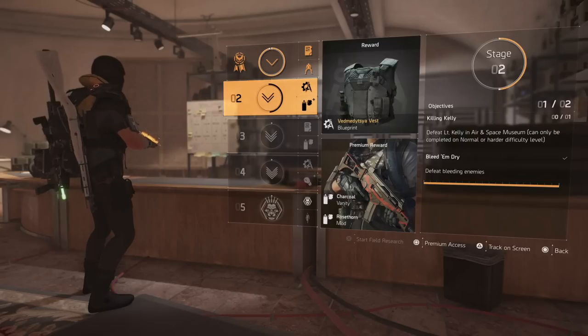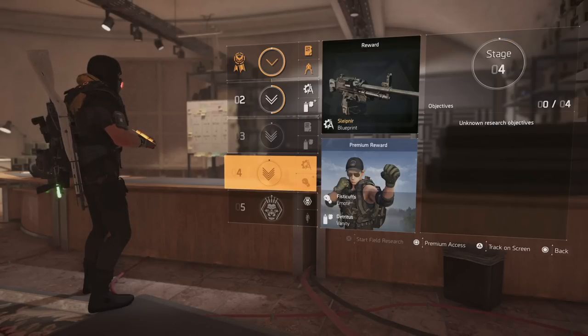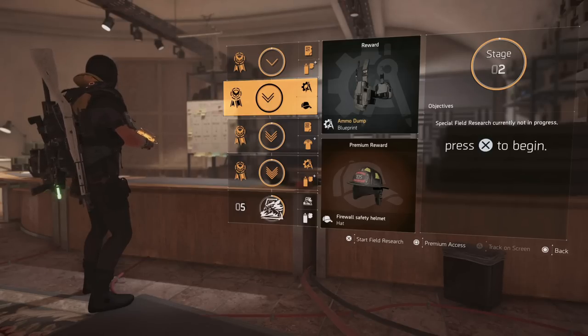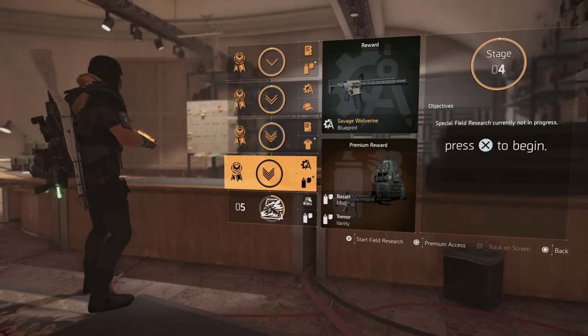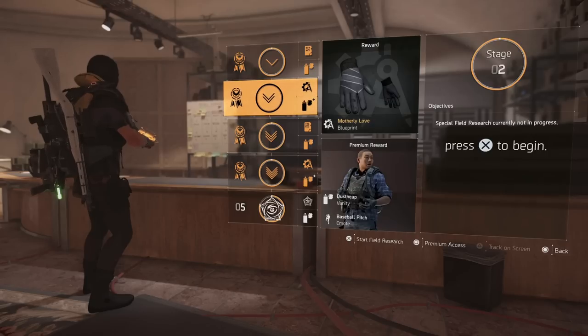If you click here you'll see there are still five items you can do. I don't have the blueprint for the chest piece or the blueprint for this LMG on this account, but on my other account I've already completed this. The same goes with the firewall — you have a savage wolverine blueprint and an ammo dump blueprint. The holster blueprint falls under badger tough. On the gunner class there's the vest or the LMG, and on the technician class there's the shotgun, the send off, and the motherly love gloves.